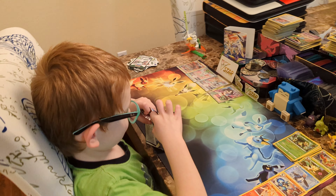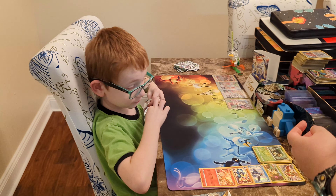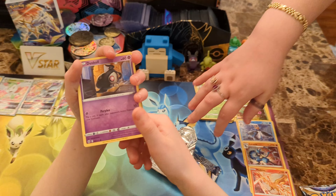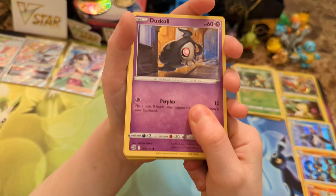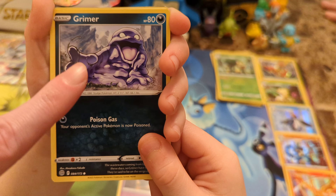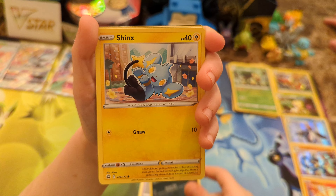And then we've got a Brilliant Stars code card. Why did you say Battle Styles? I don't know - they both have the same initials. And I was thinking of calling it Fusion Strike at some point because I'm just so used to opening Fusion Strike. All right, we've got like two packs left, Wyatt - let's end this on a good note. We've got a Duskull, I got you Grimer, Shinx, Bidoof, Electabuzz. A Reverse Holo Weavile. And a Flygon V - there we go! We finally pulled another Ultra out of these booster box packs.